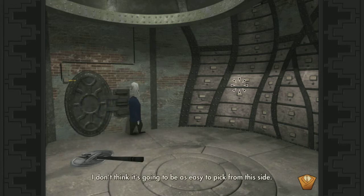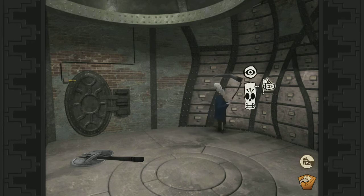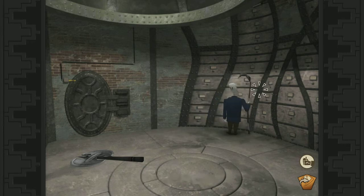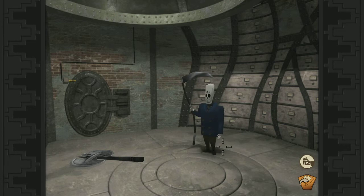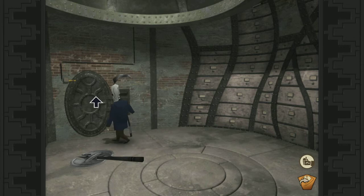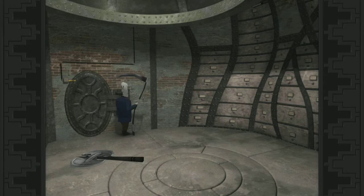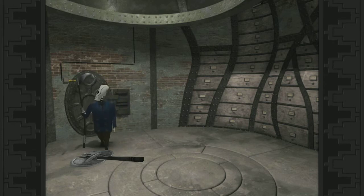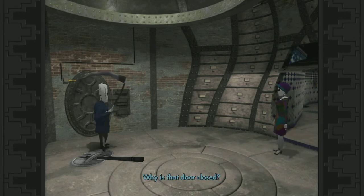I don't think it's gonna be as easy to pick from this side. Maybe I can do something with this — can't get in there with this. Nope. I don't want to mess up my blade, but there's something we have to do with the blade. Okay, why is that door closed?